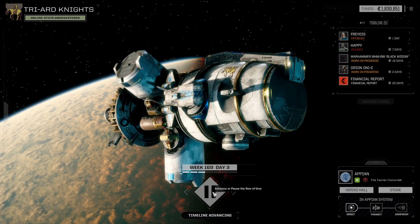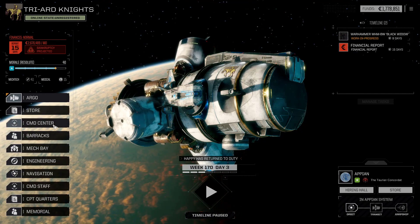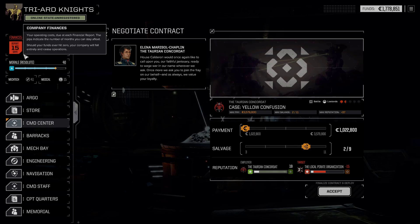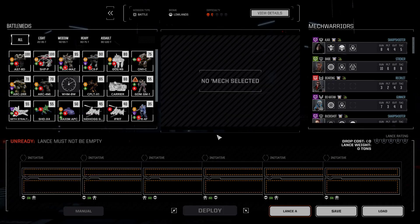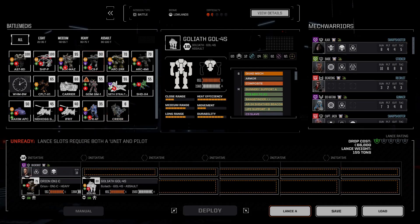3.5 million C-bills. Let's go — eight days, yeah we can wait the eight days. I think that is worth it. We also get the Orion back, so that's very good. Yeah, let's go in — we haven't got the Black Widow just up and running just yet. So we're still on 15 days, that's not a problem. We will ally — that's what we have to do next season. We're coming back in — we got Buckshot. I'm going to take the Goliath, and the Bull Shark.